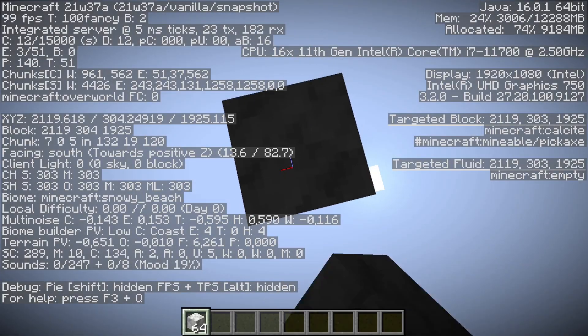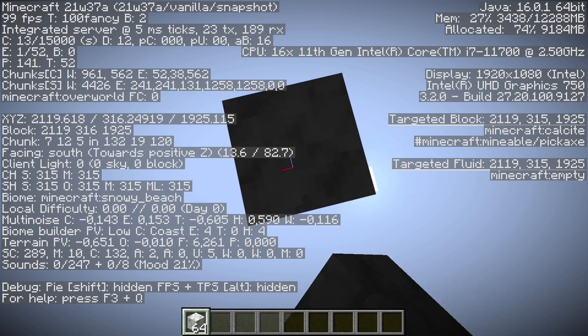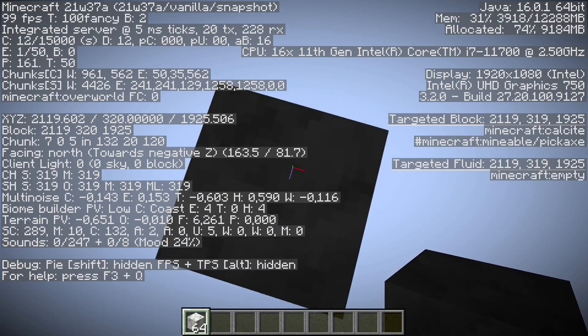Wysokość możliwości budowania została zwiększona o 64 kratki w górę, dzięki czemu maksymalnie nasze budowle mogą sięgać aż 320 kratki. Niestety na sporych wysokościach tu i tam zdarzają się błędy ze światłem, co wkrótce mam nadzieję zostanie poprawione.